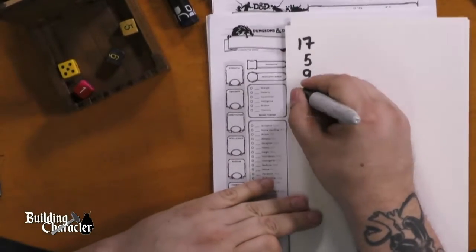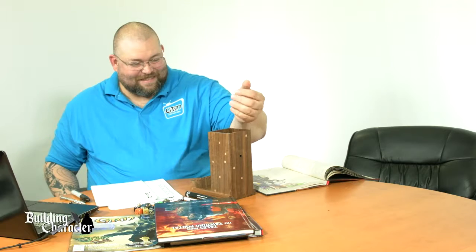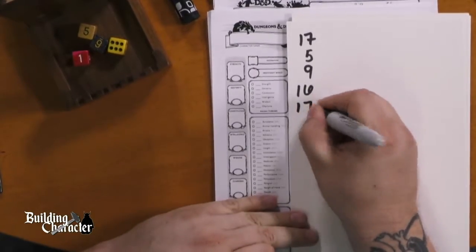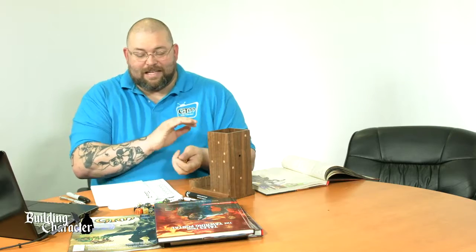Got two more stats to go, rolling them down my dice tower. I got this from Geek Chic at New York Comic Con a couple years ago — they were set up there and I was like, I got to get something. Another 17! So this character is rounding out to be pretty awesome. That five though is going to be the worst, but could come out to make them quite comical. Last stat — let's hope for some big money, no whammies.